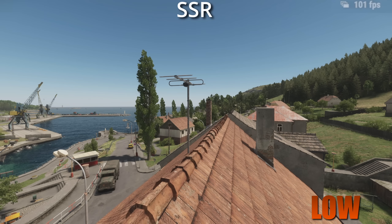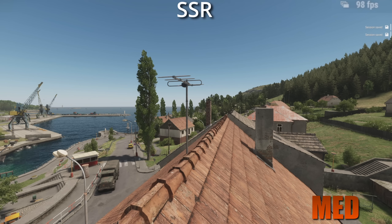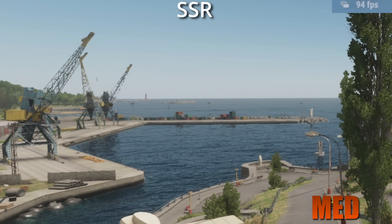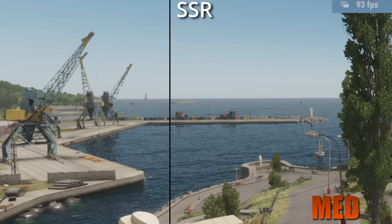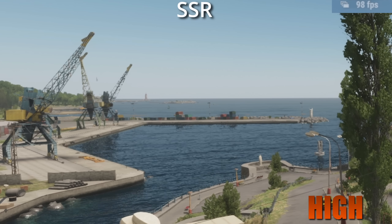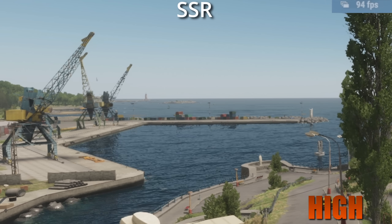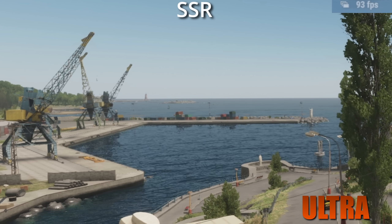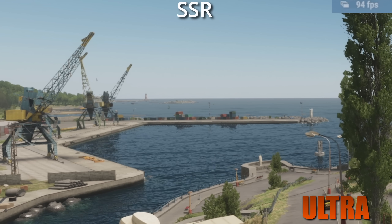Screen space reflections is a rendering technique for making reflections of objects more detailed on shiny surfaces and water, without having to render the objects a second time. This looks quite nice on the higher settings, but I run it off because it's not that noticeable. The water and armor look fantastic anyway. At the edge of the port, you can see it renders container reflections a bit more accurately on the water — it does look nice, but I don't have this one on personally.